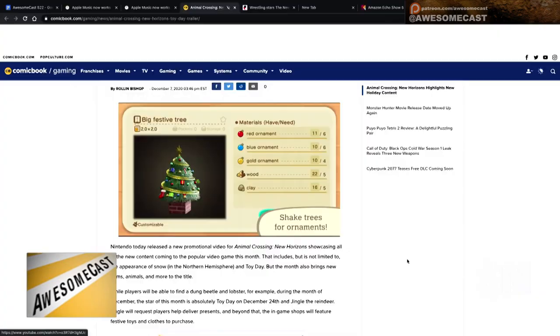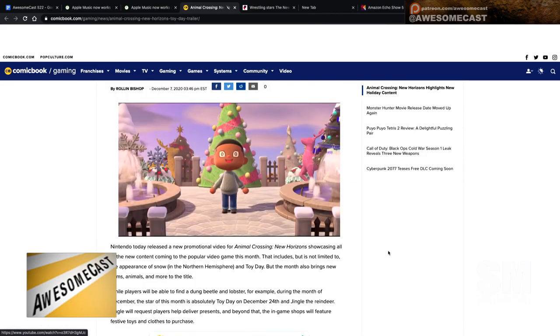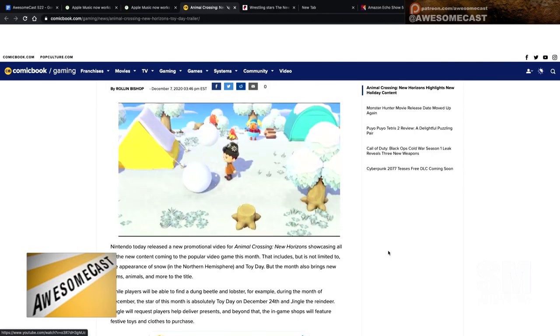Toy Day looks like it's going to be a lot of fun. We're going to be getting snow on the game — I haven't seen it yet, my niece has seen flurries, but not actual snow on my island yet. You'll be able to build snowmen, and when you shake trees you'll get ornaments to use in recipes to build Christmas tree displays — Toy Day trees, I guess.